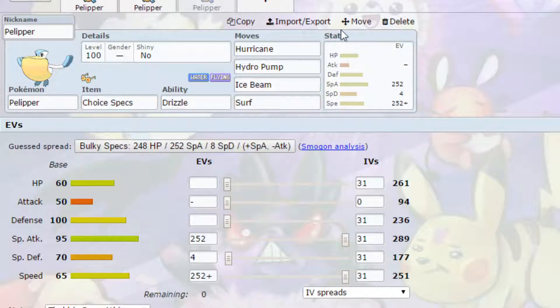Now for the Dynamax set — this is working on Pelipper's Speed, because Pelipper's Speed typically isn't very good. One important thing to know about Dynamaxing is that when you are Dynamaxed, Choice items — Choice Specs, Choice Scarf, Choice Band — are not in effect. You are not locked into a move while Dynamaxed, but once you come out of Dynamax and click a move, you are locked in. The idea here is to use Hurricane three times while Dynamaxed to raise your Speed as much as possible, possibly mixing in Hydro Pump, Ice Beam, or Surf for some damage.